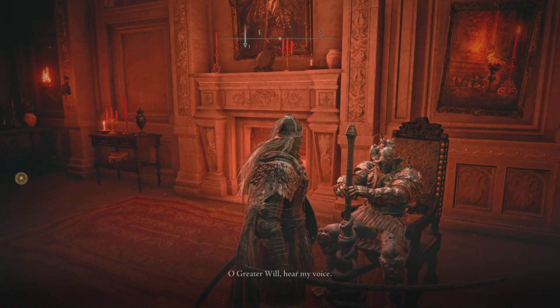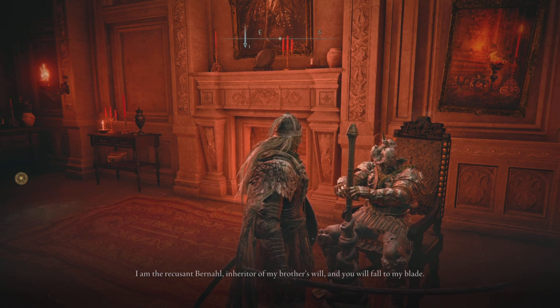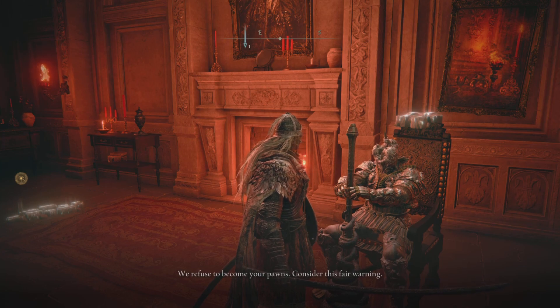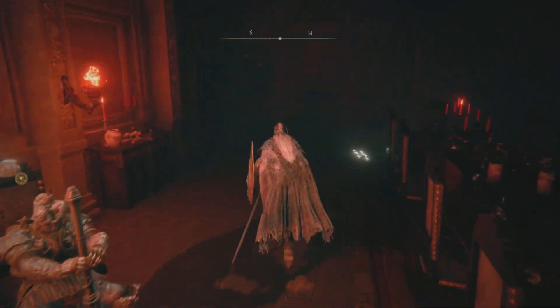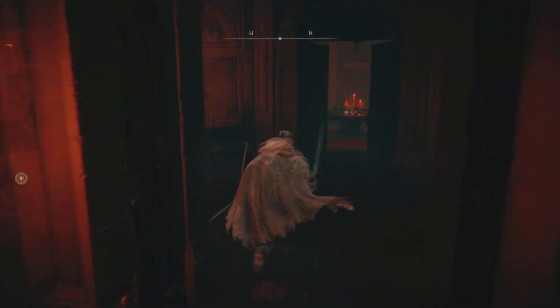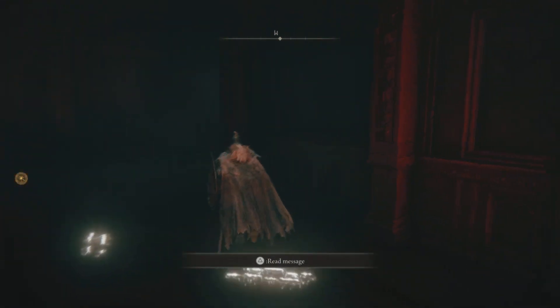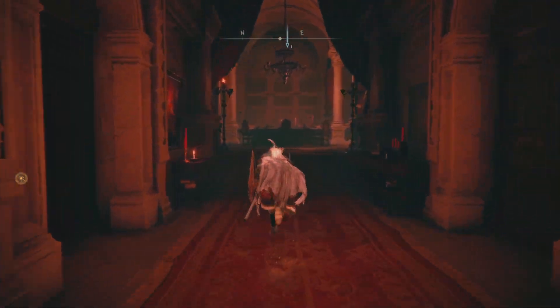'Oh greater will, hear my voice. I am the recusant Bernahl, inheritor of my brother's will, and you will fall to my blade. We refuse to become your pawns. Consider this fair warning.' And then Diallos is gone, so I believe he's at Jarburg now. I think Raya is still in her spot, so let's talk to Patches and then Tanith.